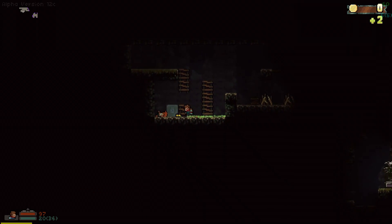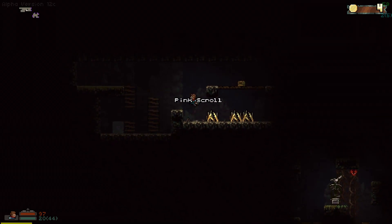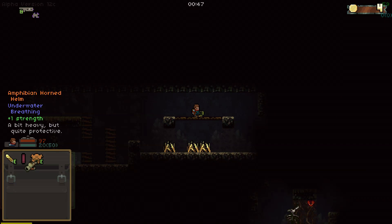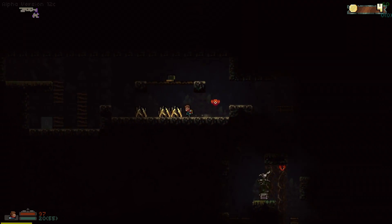I'll give you my mighty downwards attack. Pink scroll is neat. Hornhelm — let's check that out. Plus one to strength underwater breathing is pretty cool, especially for this guy. He's a viking now.